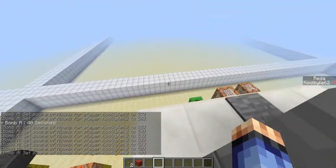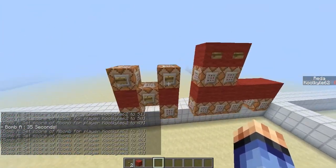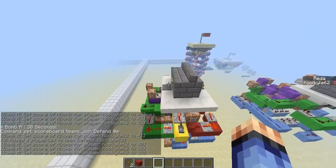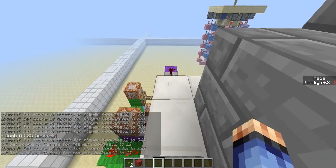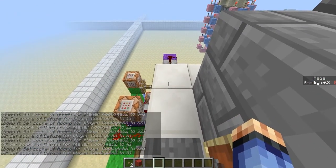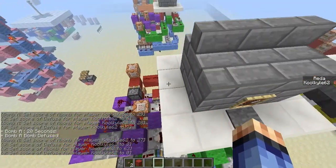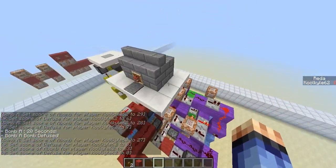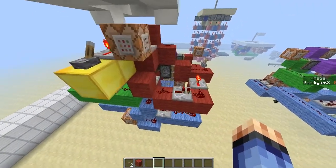The bomb has been planted — it's counting down now, saying 40 seconds left, and it's eventually going to explode. However, the defending team, if I set myself to the defending team, can defuse the bomb on this side where the shears are. If I stand on this, I can defuse the bomb. It says bomb defused, then the game will be over, and the output will be linked to teleport everyone to spawn or whatever. Let's reset.